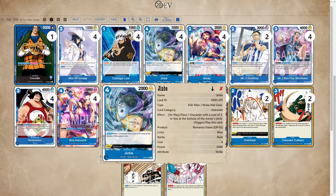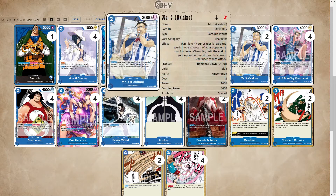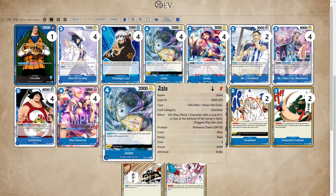We have Jinbe. I think this Jinbe is extremely underrated. I see a lot of lists running four Mr. Three and no Jinbe. Being able to permanently send a cost three or lower back to the bottom of the owner's deck is way better than just stunning it for a turn. I believe Jinbe is good early game, whereas Mr. Three is pretty good late game against decks like Zoro or Red Green Luffy. So I think Jinbe is really solid and is a must-have.